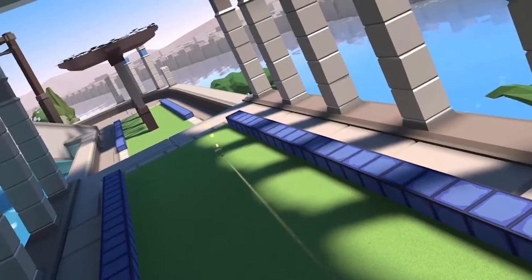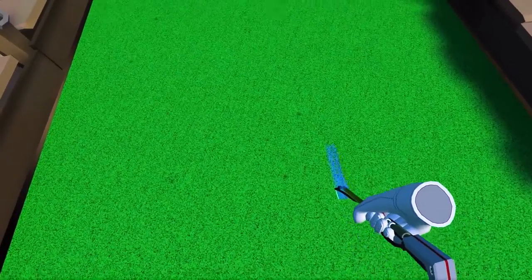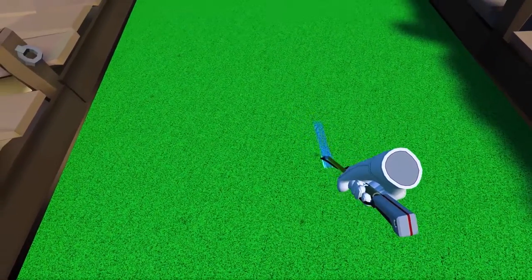Just keep your head down and follow through. Since you're going to want to keep your head down while hitting the ball, it's good to notice the dots on the putting green. You can use these to align your shot.